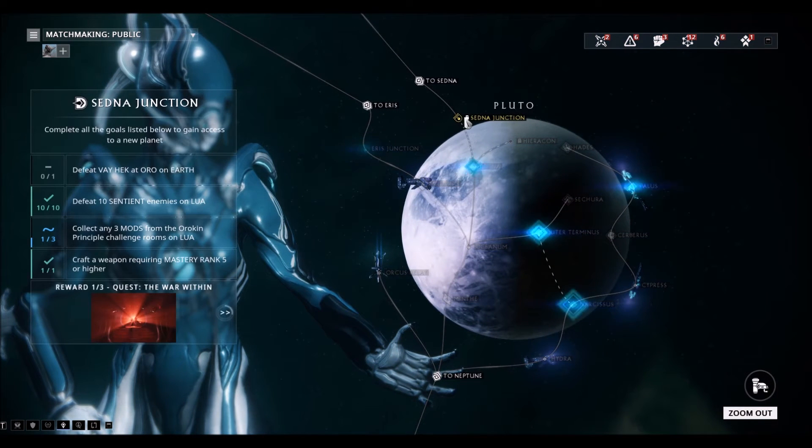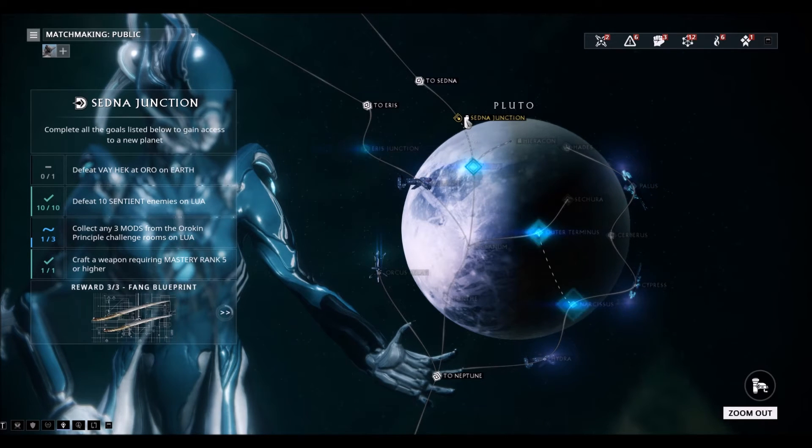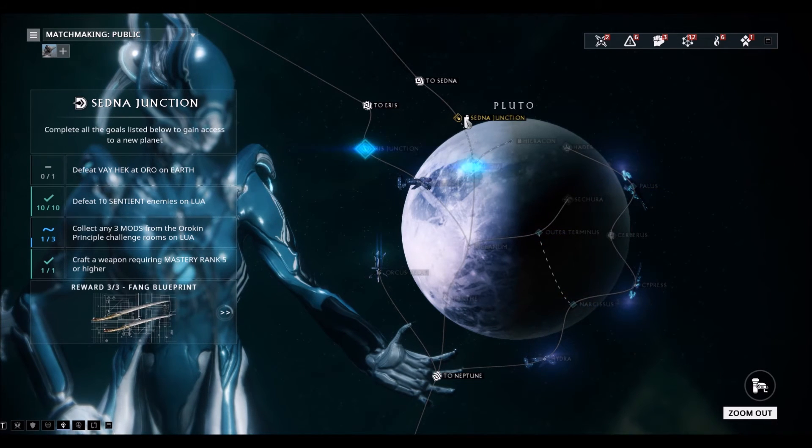You have to go to Pluto. From what I can tell, the junction has multiple different things — basically stuff from off of the planet that you have to do via the last quest, I believe. If you have not done Natah, or Second Dream, I strongly recommend playing those two, or at least that last one, first.